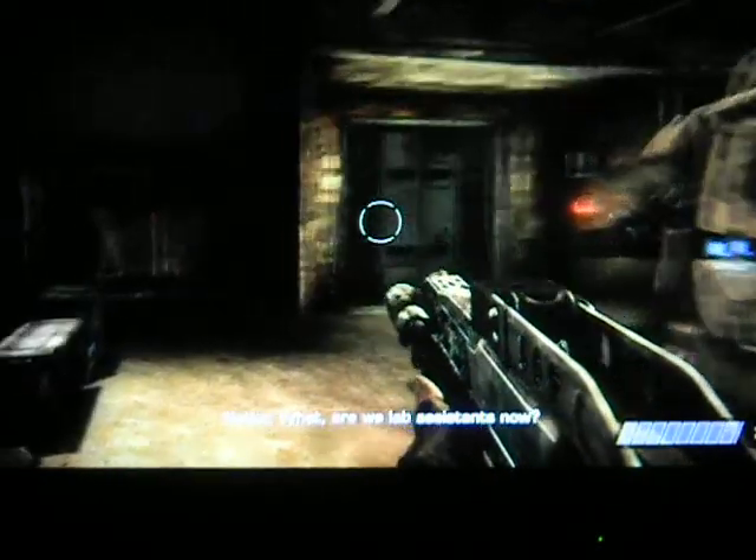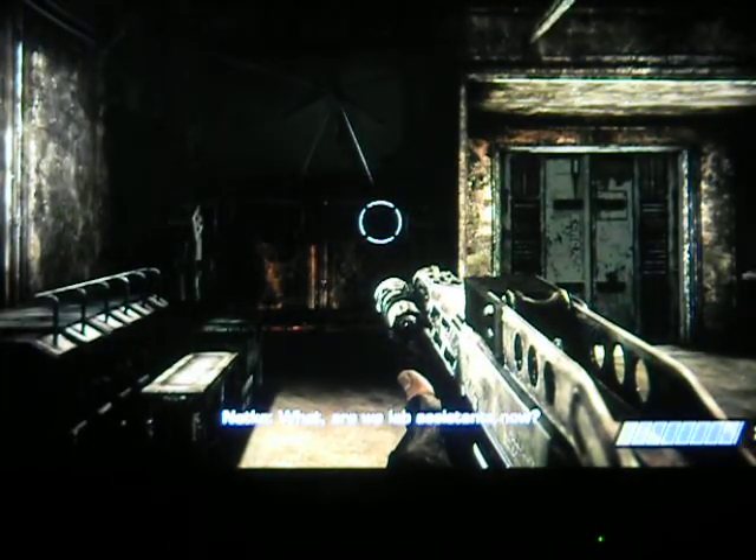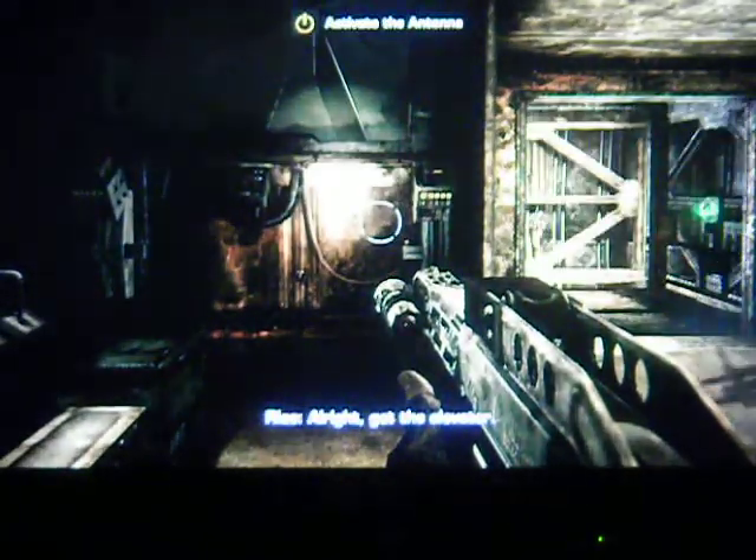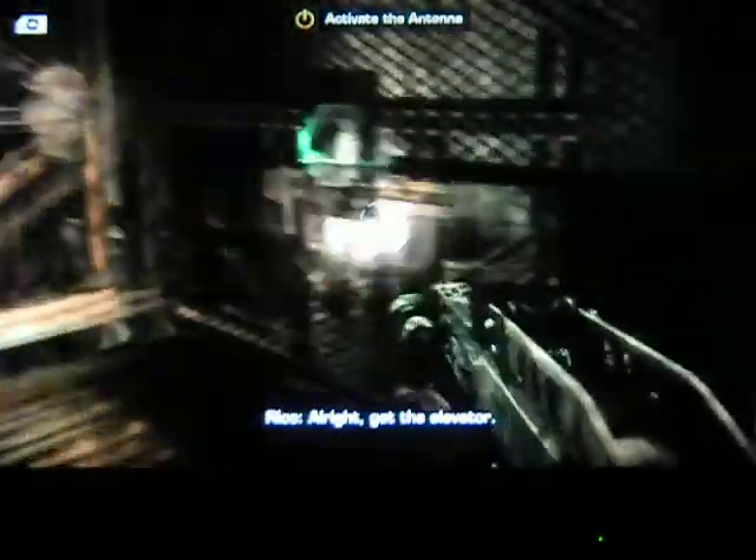The shotgun - I think I've shown this before - does not actually have a sight on it. If you hit R3 as the sight button, you just get a flashlight. I don't know why that is. That seems kind of pointless. Let's make it straight in, straight out.